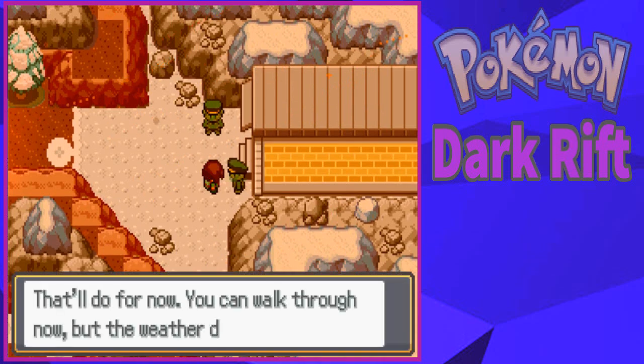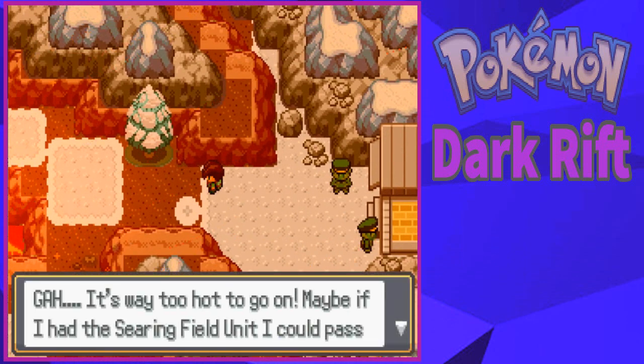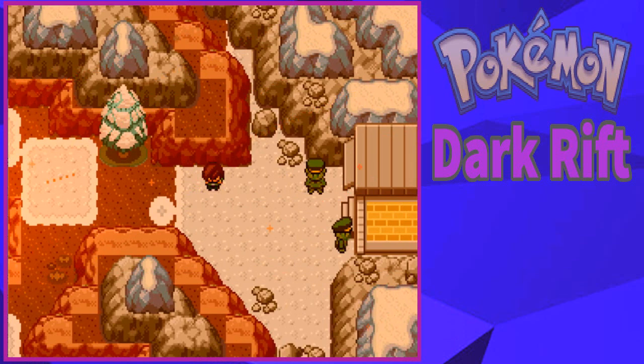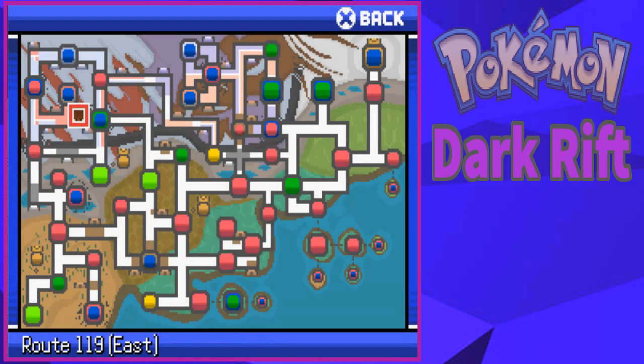The temperature here is sweltering. Not to do for now - you can walk through now but the weather damage is extended. I'm meant to check on them, right? Maybe if I had the searing field I could pass through here. Nope. So this is how I'm meant to get Explode. Is this the way? Yeah, so I am meant to go here?